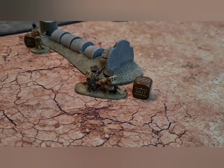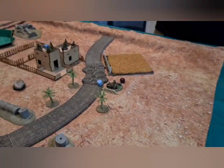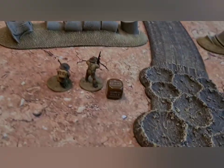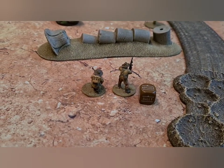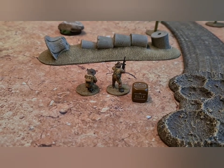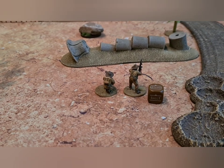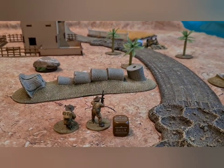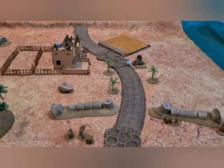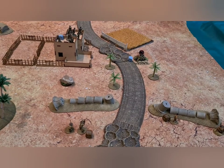Turn one started with the light mortar team advancing and taking a shot at the light anti-tank gun, unfortunately missing — it will range in on a five next turn. The light anti-tank gun then went into ambush. A squad of Aussies came on, originally a seven-man squad, and the AT gun flipped to fire and hit three of them under its one-inch template. That 25mm shell killed three blokes — quite the collateral shot.